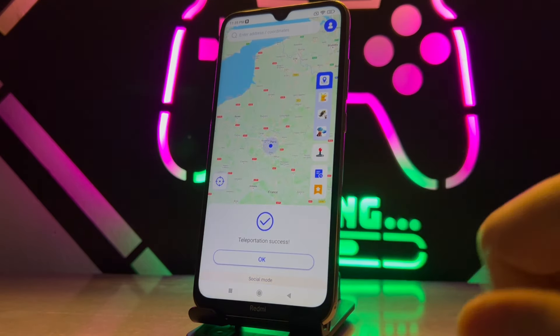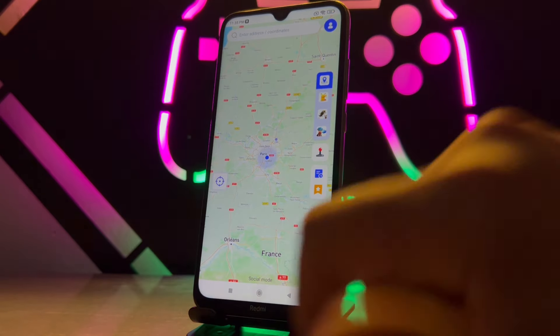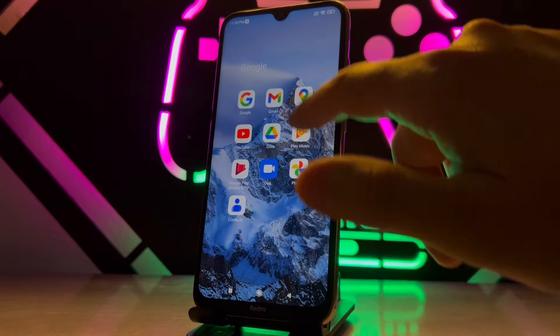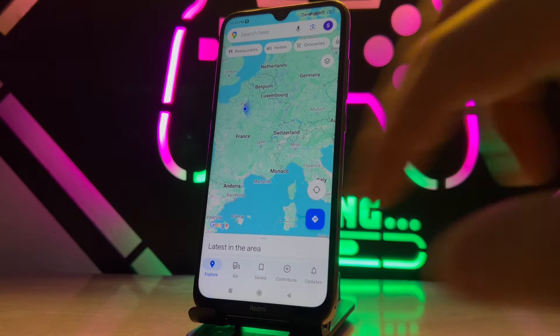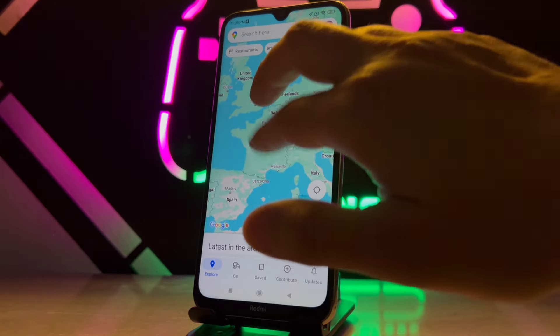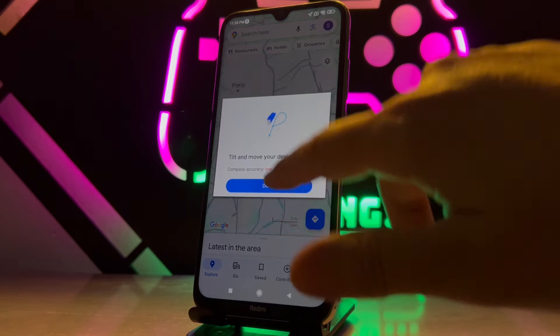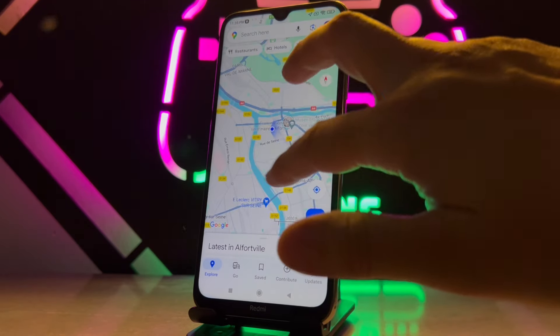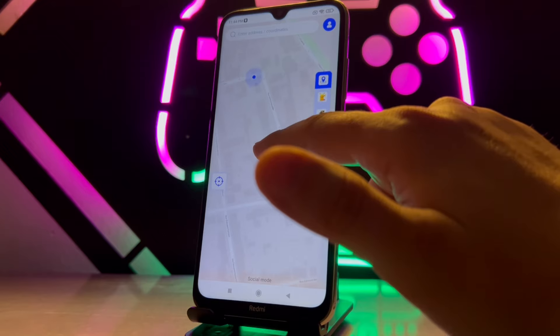Once you're done, exit all settings and go back to the app to set your location. You can see my live location is now in Paris. When I open my phone's Maps app, I can see myself in Paris. I can share this location live on WhatsApp, Snapchat, or whatever I want — it's cool and amazing.